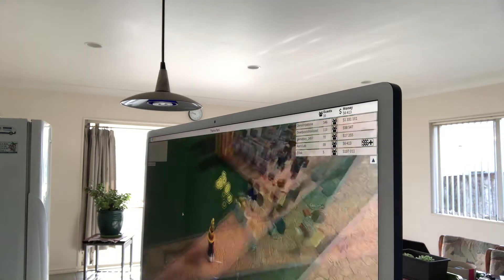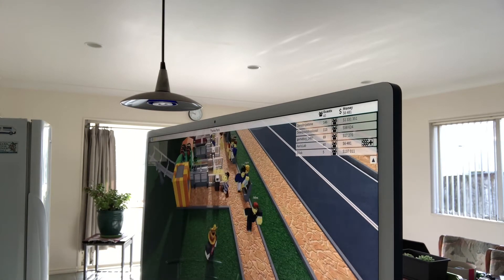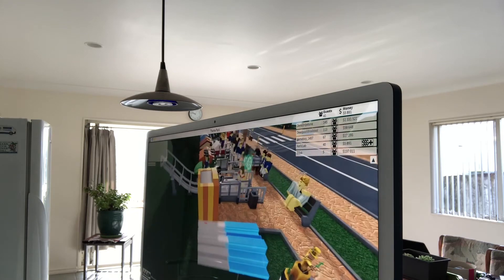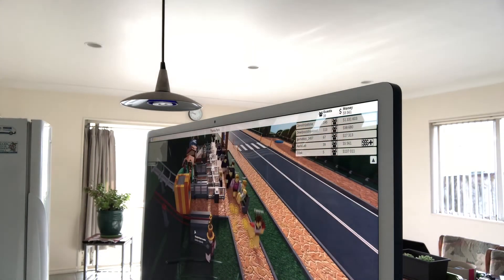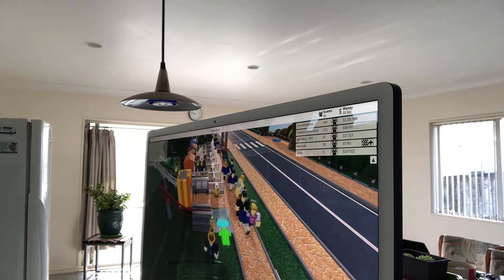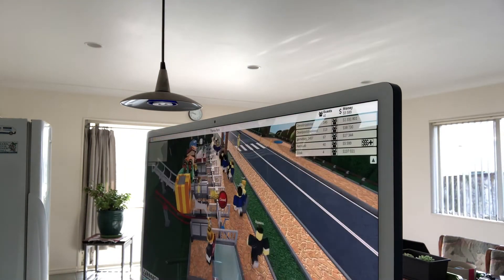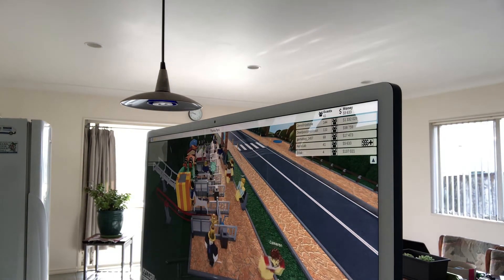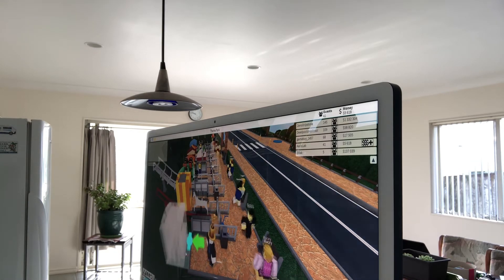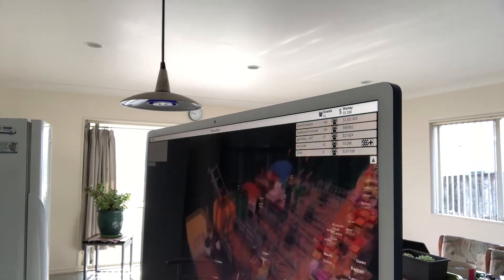We have 1.5 stars now. Do your steeplechase coaster the same way, then place your trash can, bench, and stall which is slushy.